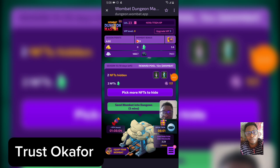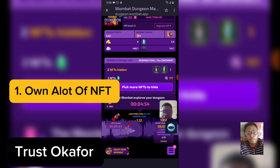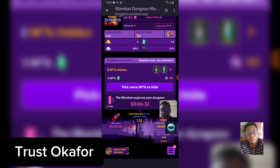You'll notice it says I have two NFTs. That means I only have two NFTs that I'm using for this mining. Every time you come to Wombat Dungeon Master, you click on 'Send one bat into' — when you send them to run, you notice this little icon carrying a lamp, which is your Dungeon Master runner. The more NFTs you have, the more the mining increases. So the first rule to maximize your earning is to own a lot of NFTs.